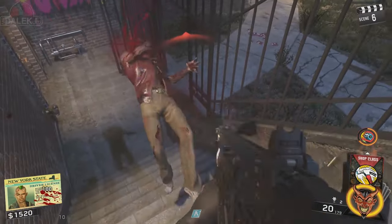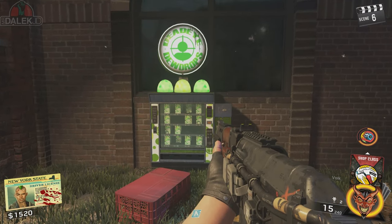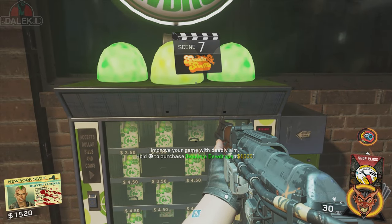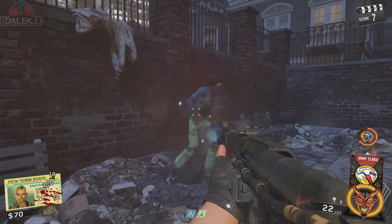What's going on guys, my name is MrDalekJD. Welcome to this brief gameplay where I'm going to be showing you the new perk in Shaolin Shuffle — this is Dead Eye Dew Drops. The machine says 'improve your game with deadly aim.' It costs 1500 points, takes up one of your perk slots, and it's essentially Infinity Ward's version of Deadshot Daiquiri.